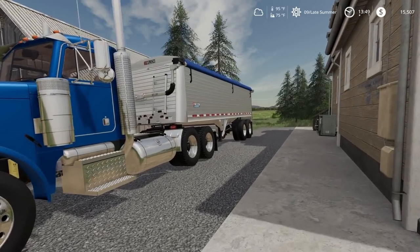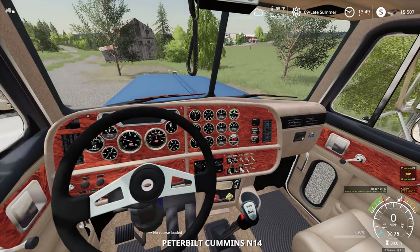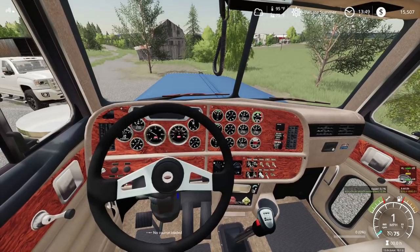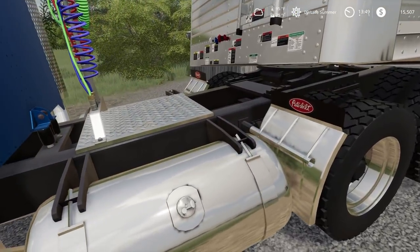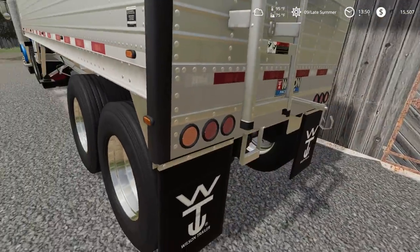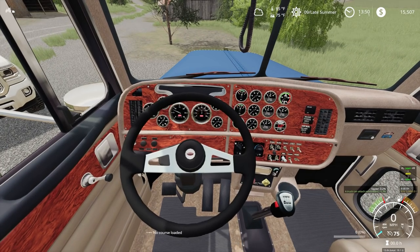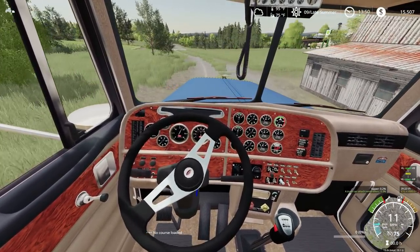He wants $55,000 for the pair. Not a bad deal, but I'm going to have to go borrow money. I think I'm going to try to test drive it first. Wow, the inside of the cab looks nice. I do like the day cabs — just how small they are. Make sure all the gauges work. Definitely got to make sure this thing airs up properly and sit and see if I can hear any leaks. I don't want to deal with an air leak for $55,000. I'm not hearing any leaks. Temperature is running good. This ain't that bad of a truck.